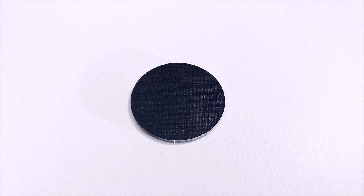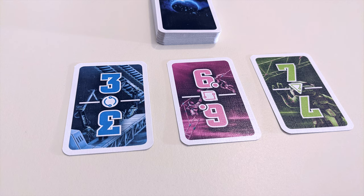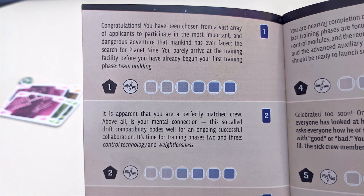If you're struggling with a mission, you can activate the Distress Signal token. If activated, then after all tasks have been distributed but before any radio communication takes place, each player must pass one card from their hand to a player next to them. Players decide as a group whether they want to pass to the left or the right. Use of the Distress Signal will be noted in your log and will take away points from your overall score.